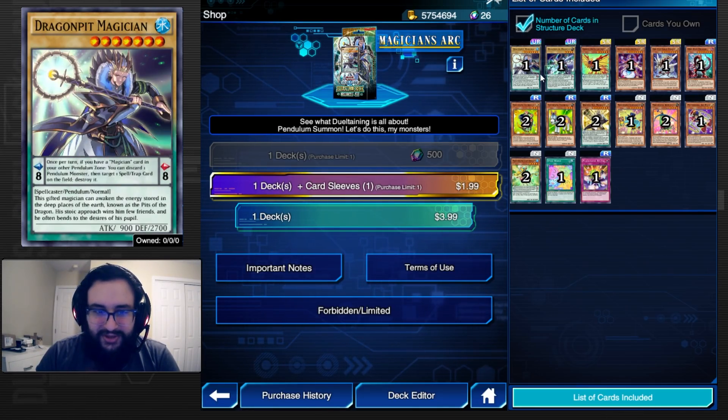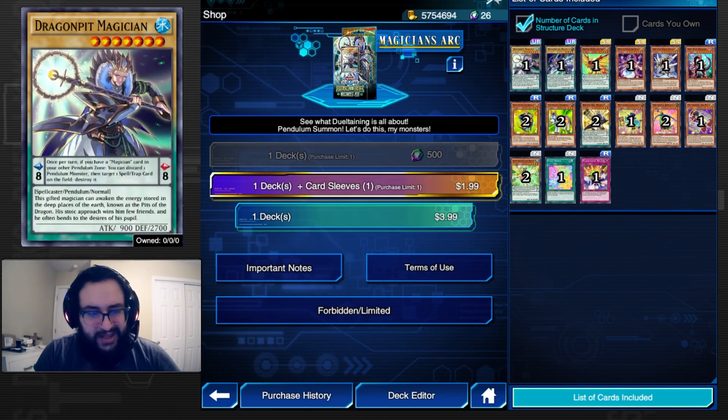Overall thoughts on the structure deck — it's a beginner's deck and honestly very bad. The selection box is bad too. We already have good scales available, so the one-to-eight scale here isn't really worth it. We'll see if any of this ends up being competitive, but I think the other stuff that came out will be performing better for now. That's gonna be it — check out all our other videos, we're gonna have a lot of content coming out for Arc 5. See you then!